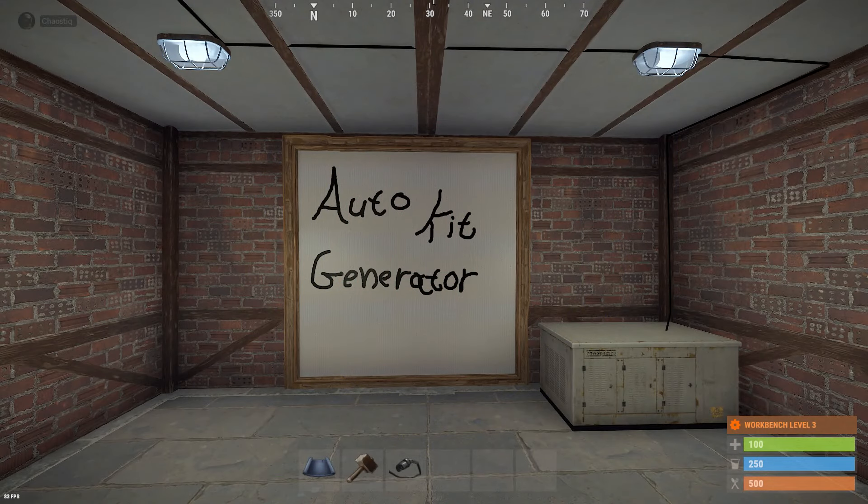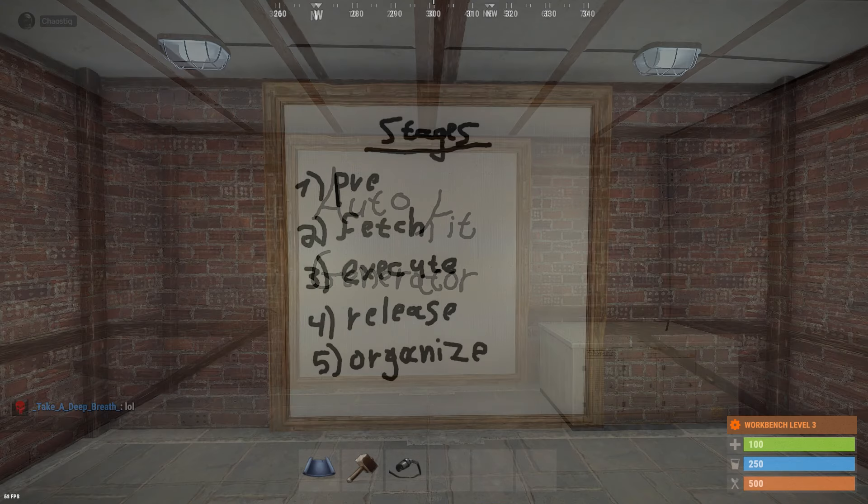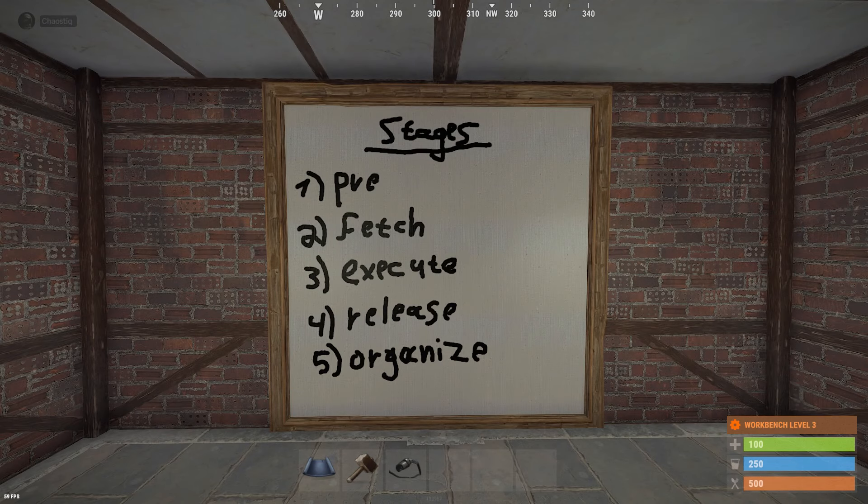Hello everyone! This is the Autokit generator. This machine has five stages: the pre-preparation stage, fetch stage, execute stage, release and organisator stage.